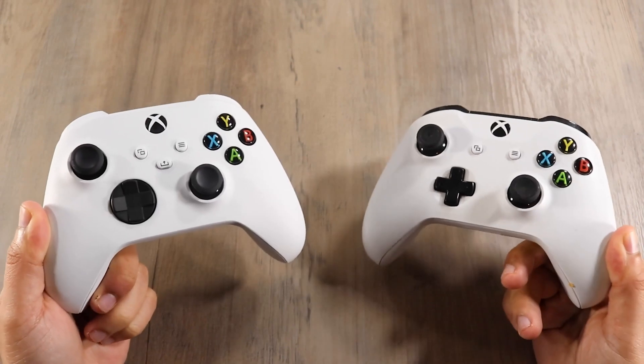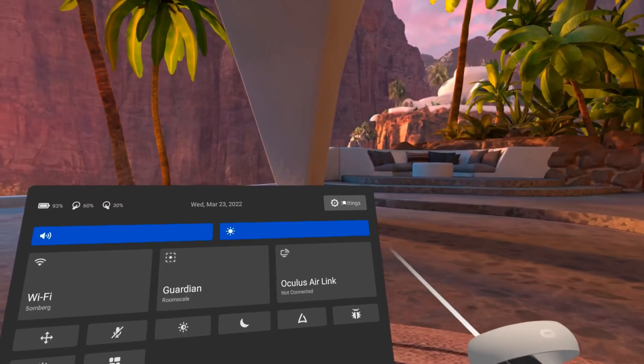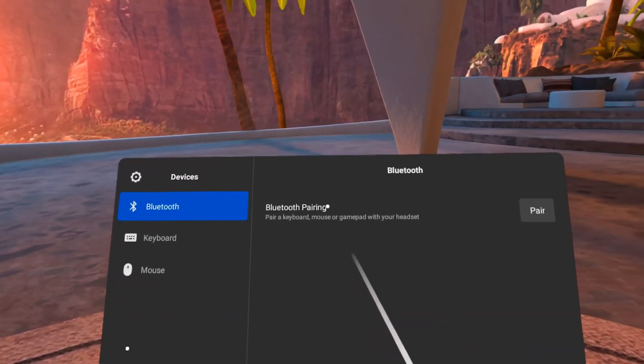I don't see why you would attach a controller like an Xbox controller to your Quest 2, but to access the Bluetooth settings, simply go to Settings, click Devices, select Bluetooth, and the settings will be there.